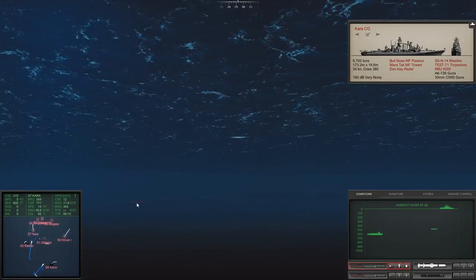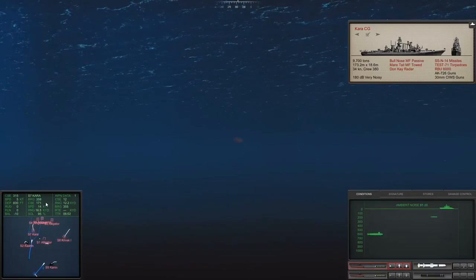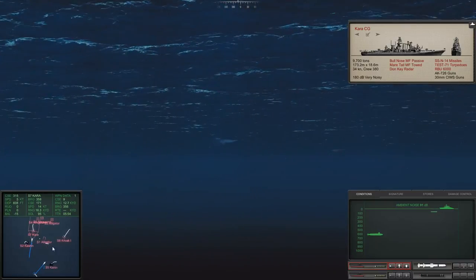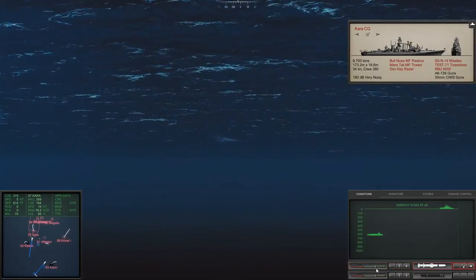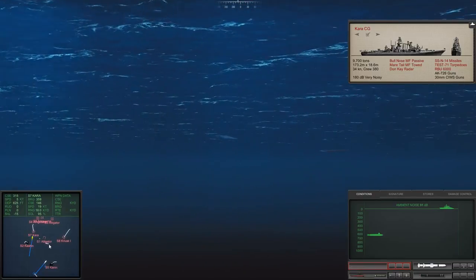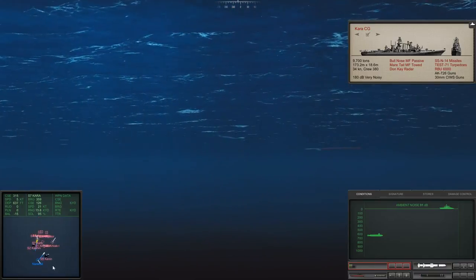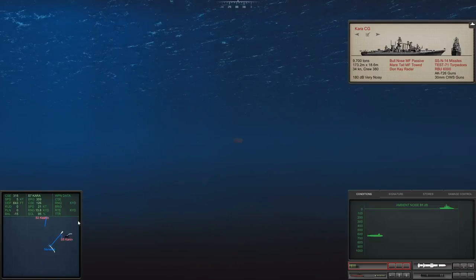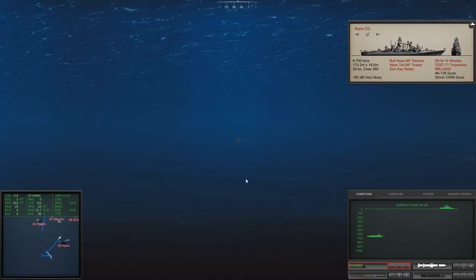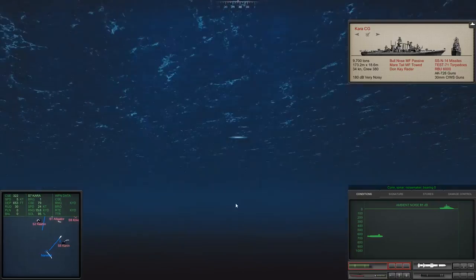We're actually kind of close to the helicopter dipping. Probably not close enough to be caught — let me just drop down and give us a little more depth. It looks like that torpedo has correctly acquired its target — very good. After this we want to go to the surface. Let's shift to tube four and reload — shift four cuts the cable. Let's get one at this Alligator. I don't see any way around it — we're simply going to have to use Harpoons. That means we're going to have to deal with this helicopter at some point.